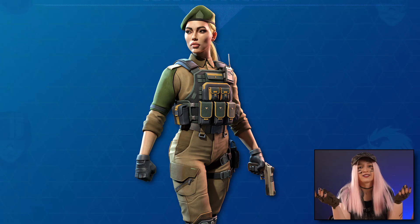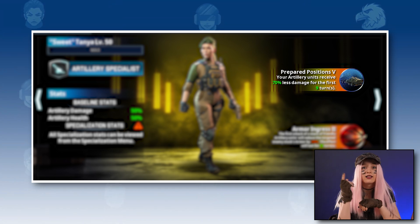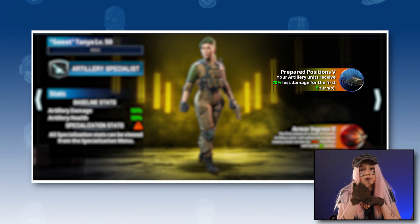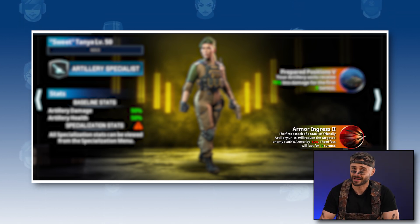Here comes Sweet Tanya, the Artillery Mastermind. Her skill, Prepared Positions, allows her artillery units to take reduced damage for a certain number of turns. Tanya's second skill, Armor Ingress, packs a punch — the first attack made by her artillery stack reduces the target's armor for a number of turns.